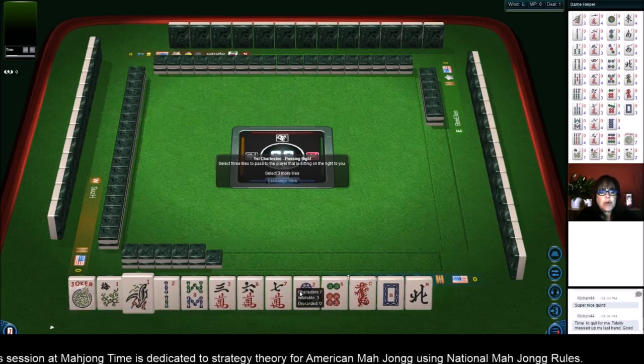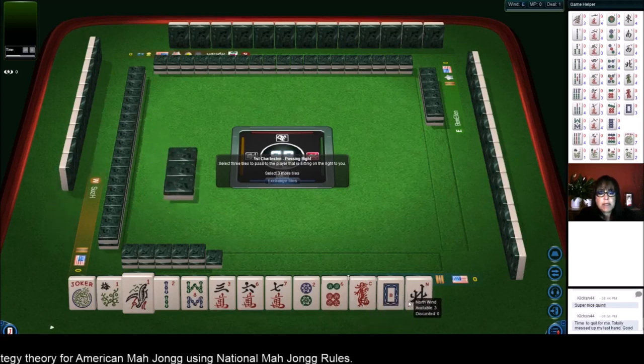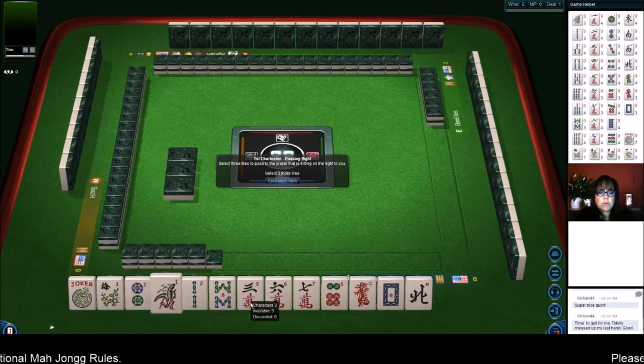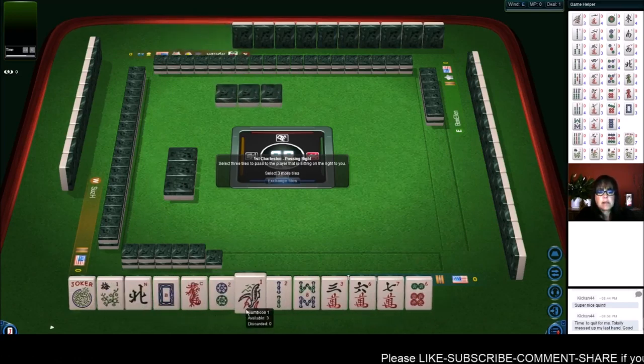We have no multiples, one joker, one flower. Maybe we could play a year hand — we do have twos, a one, and dragons. Let's just keep the wind, the dragons, the year tiles, and consecutive tiles.